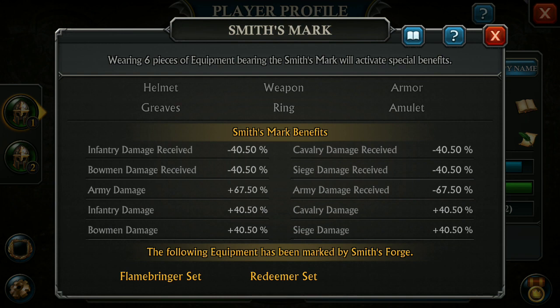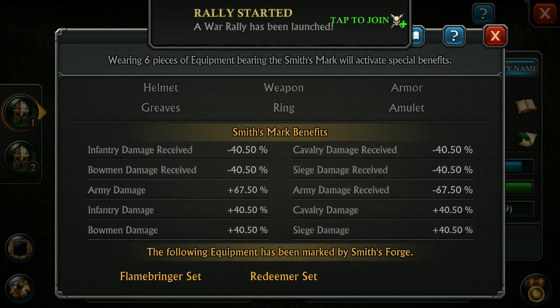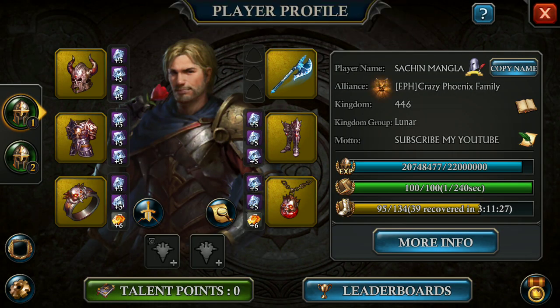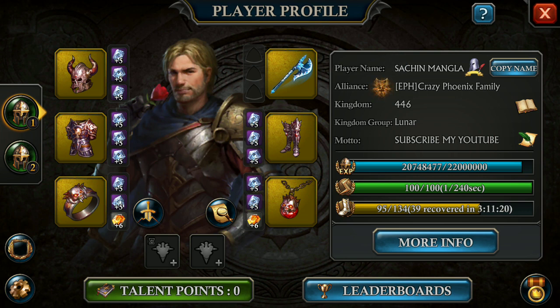there are 100% chances that if you carry any equipment with the smith mark, you will get these boosts. I mean, if you have all six equipment with the smith mark — for example, five equipment of flame bringer and one equipment of redeemer — you will still get the smith mark benefit. This is unlike death seeker or resonance boost where you currently are not getting the benefit. That's the major difference between the resonance and smith mark boost.